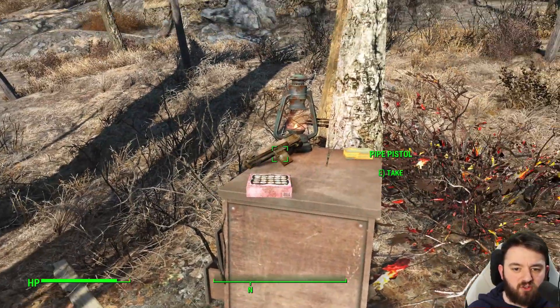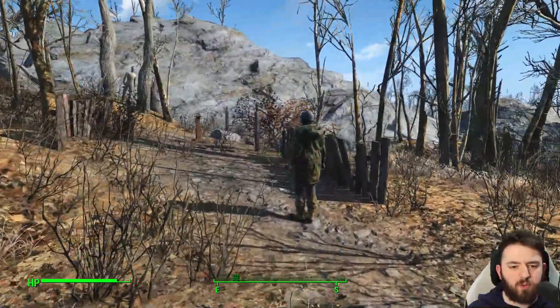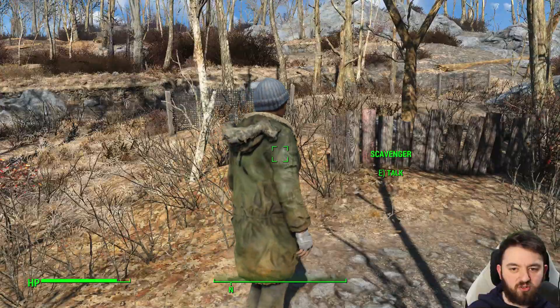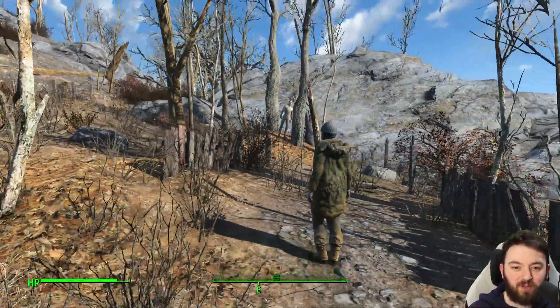There's a toolbox and various other snacks and pistols here. The scavenger is pretty friendly — you can chat away to them. There's not really much else you can do, though you can dispatch them if you want to be super evil about it.